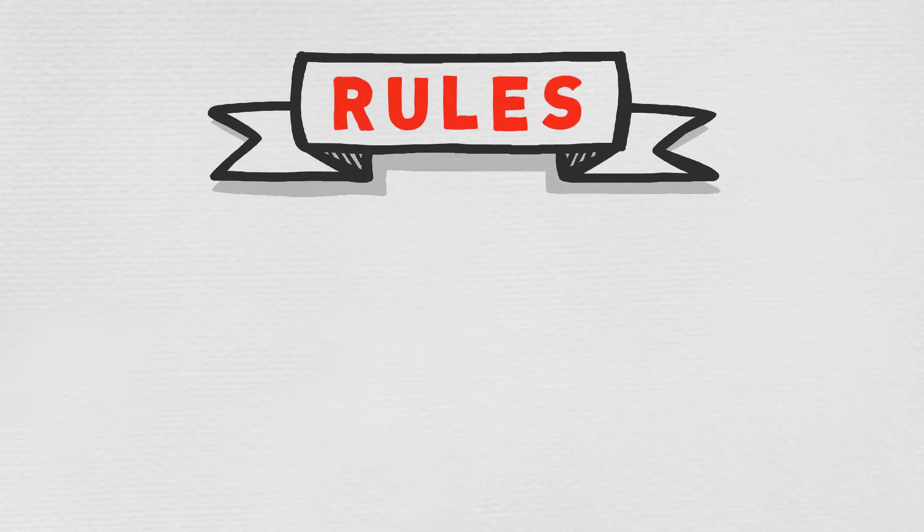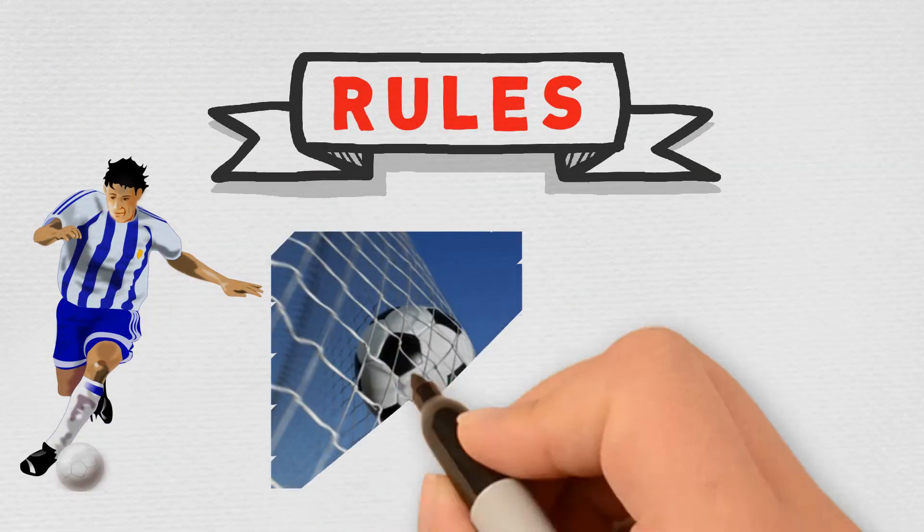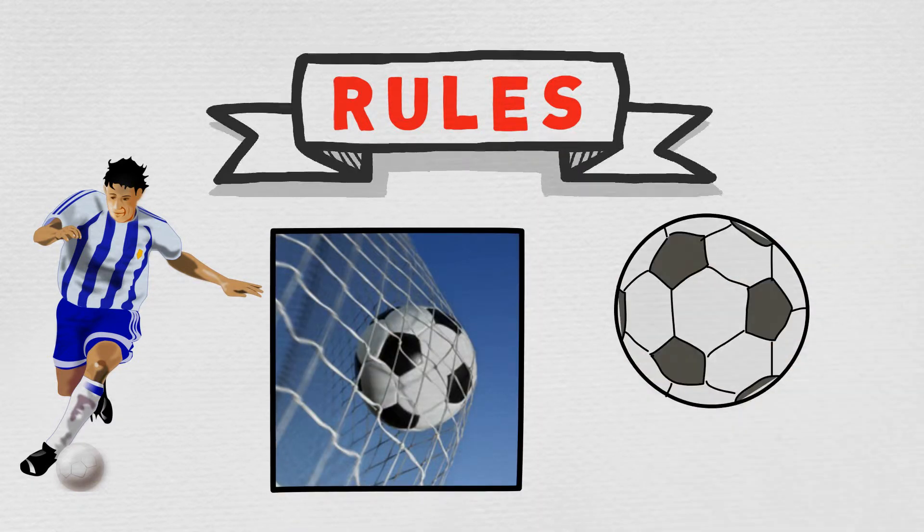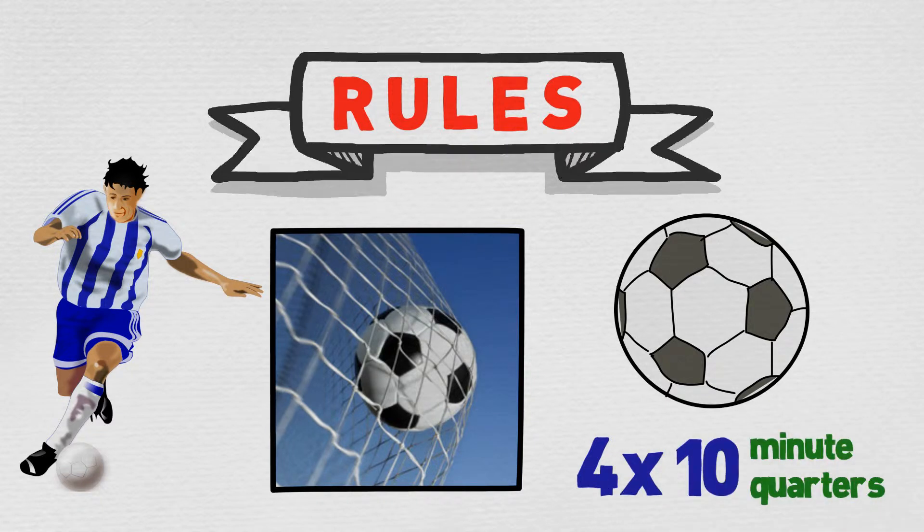The basic rules of the game are the same as regular soccer. Five-A-Side soccer uses the same ball that you're used to playing with in the regular game, and the game is played with four 10-minute quarters.